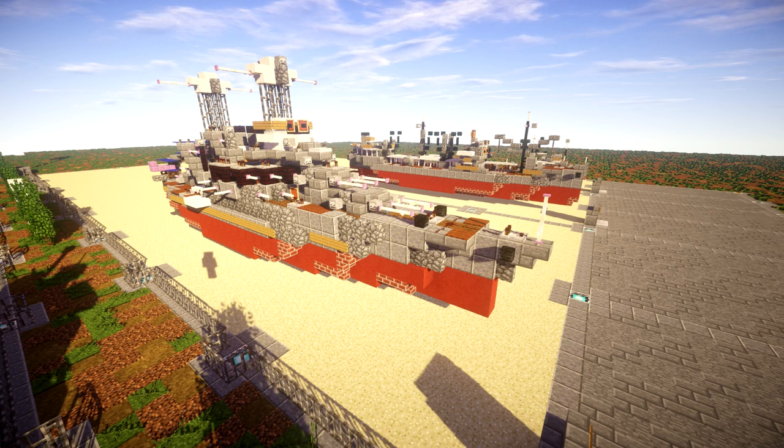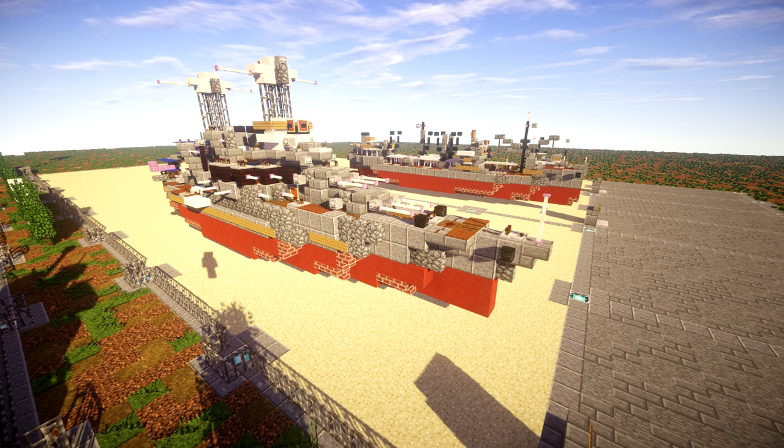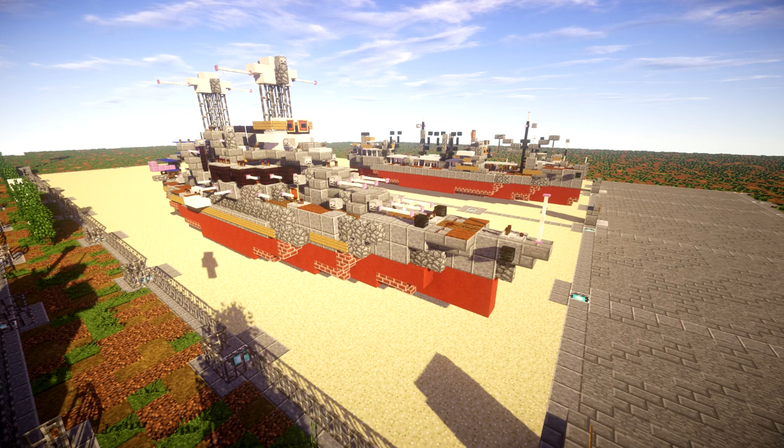The USS California is a very historic ship, obviously with all the battleships present at Pearl Harbor. It has the iconic picture of Battleship Row and the California was one of those ships present there. It was kind of separate from the Battleship Row but still one of those iconic battleships that was there for that battle.